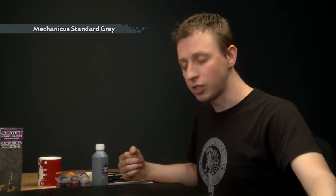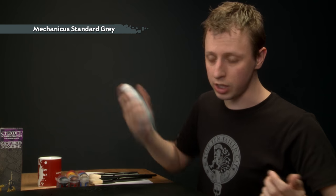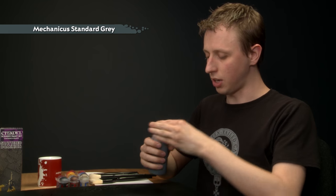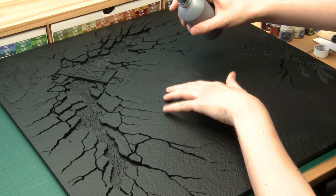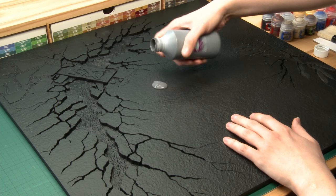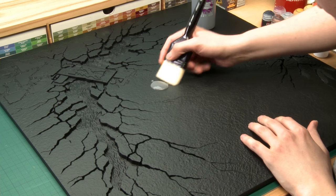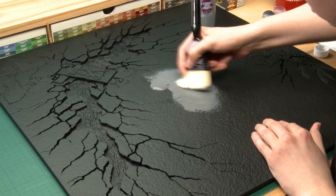I'm going to start with the main colour for the board which is a grey - Mechanicus Standard Grey, and I've got quite a large bottle of it from the Shattered Dominion paint set. Make sure you give the paint a good shake before you use it. I'm going to start by pouring it directly onto the board. Find a good flat surface and just pour some out directly like that, then get a really large scenery brush and start moving the paint and working it round the board into all of the texture. Keep going, covering all the ground and the slabs as well.